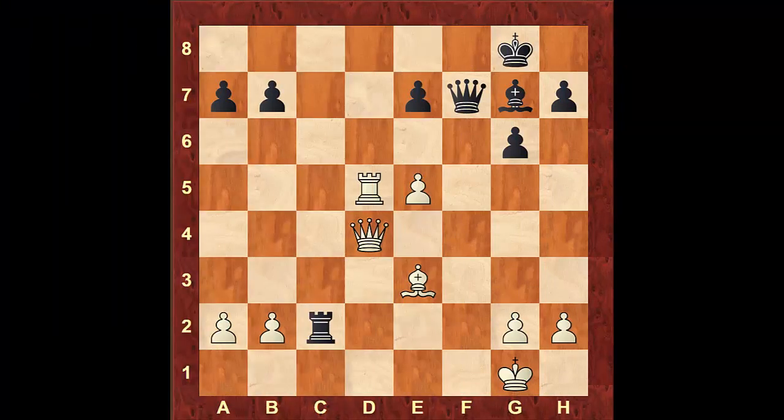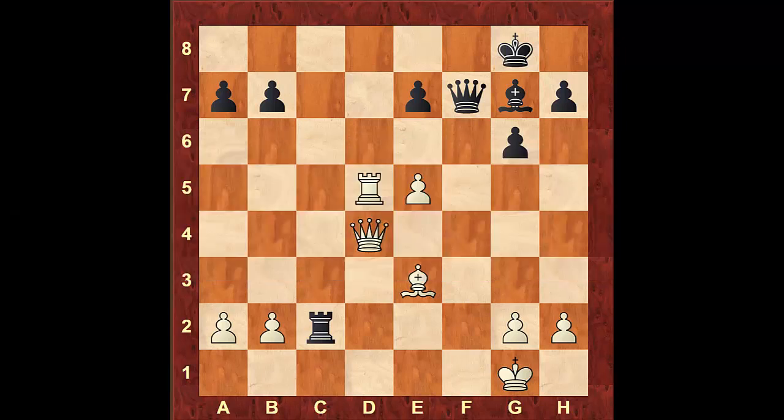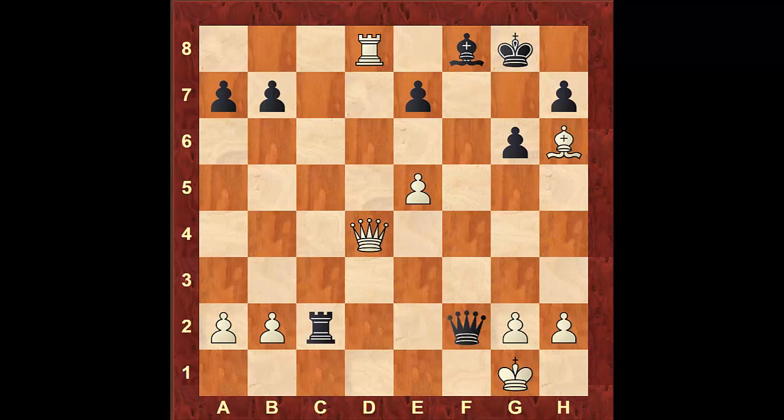This next position is taken from an actual game played in 1912 for the New Zealand Championship. The game has been pretty even up to this point, but after Rook to d8 check, Bf8 and Bh6, black can resign. There's nothing he can do to prevent white from gaining a winning advantage. If he tries Qf2 check, white will simply capture the queen — Rook takes on f2 and King takes on f2 — and white will also win the bishop. Being up two pieces, he's going to win this game pretty easily.